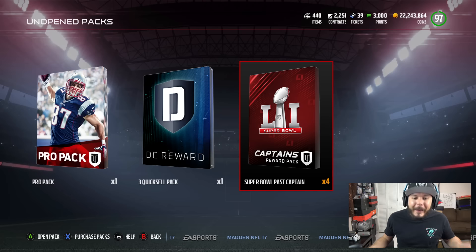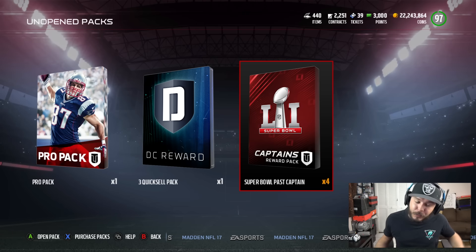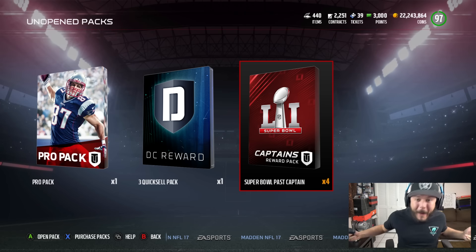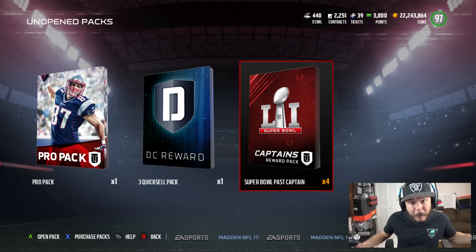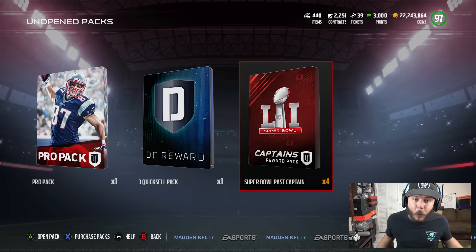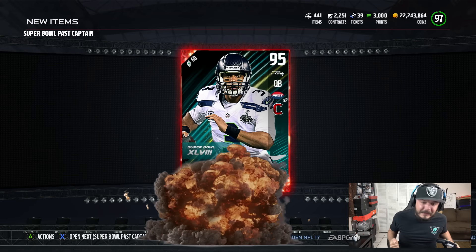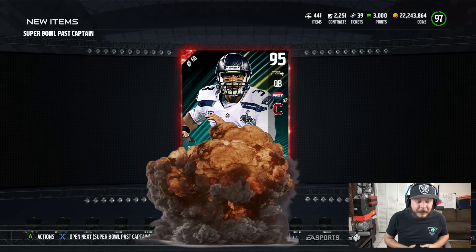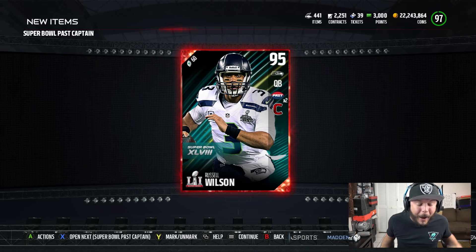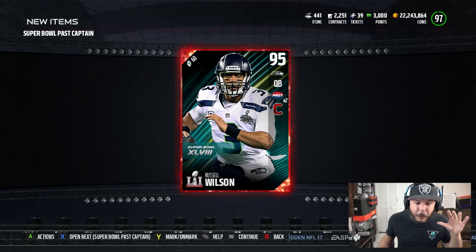What the heck? In order to get Marcus Allen, you need the four Super Bowl pass captains — Russell Wilson being the most expensive one. You know what, let's do four packs. If we pull Russell Wilson, we'll get Marcus Allen for cheap. He's currently selling for 1.8 million coins, so I've got to try to get him this way. We're going in. We got Russell Wilson right off the bat! He's like 700K — and I bought all those elites for like 50K a pop.